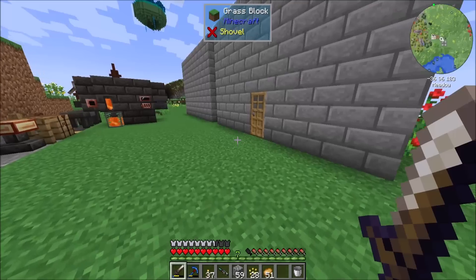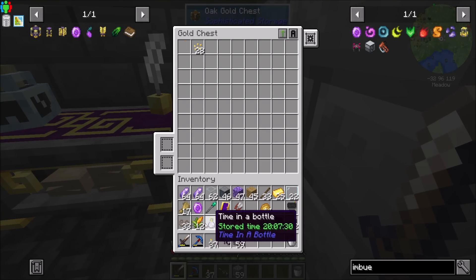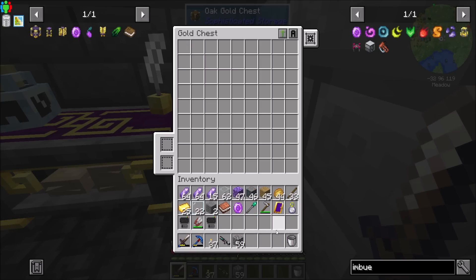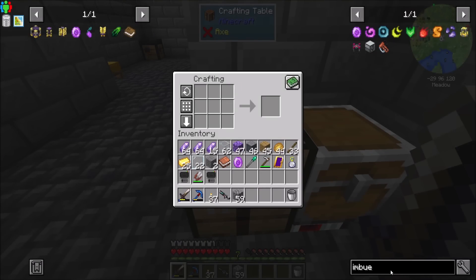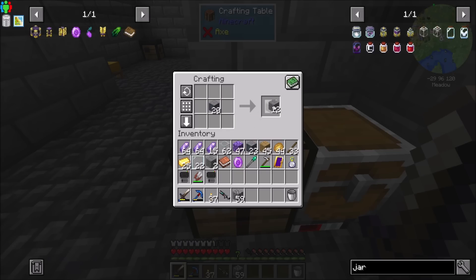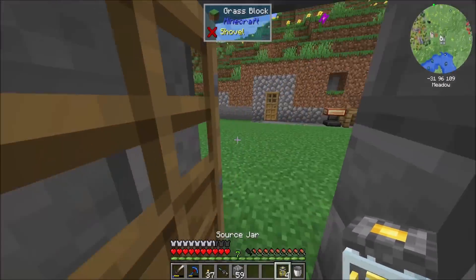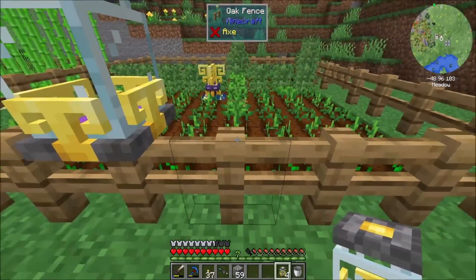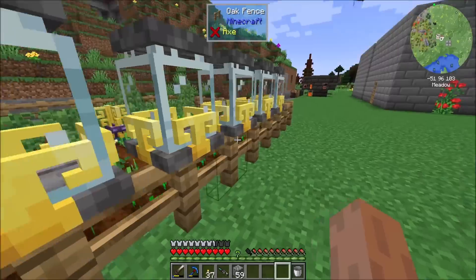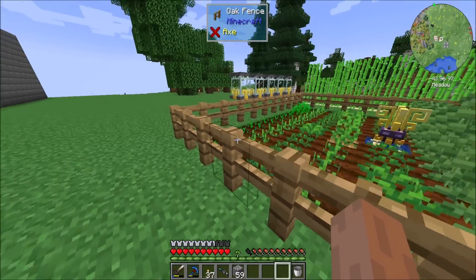I might want to have multiple source jars over there, mostly considering that we're going to have lots more crop growth passively. Standing here it looks slow, but I'm going to walk away, come back, and that jar is going to be full. So let's make a few more jars, and hopefully these will also count as within five blocks and do something cool there.